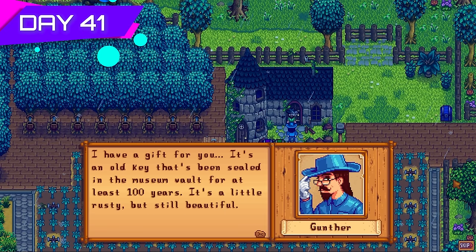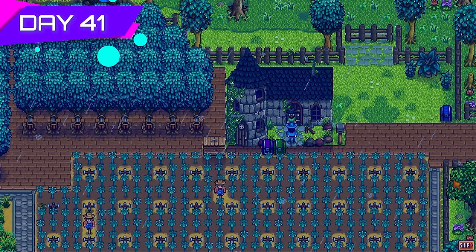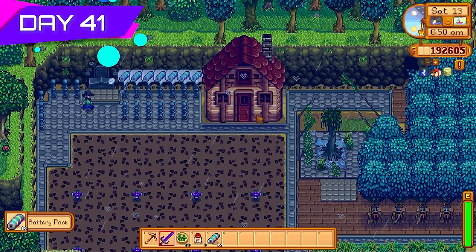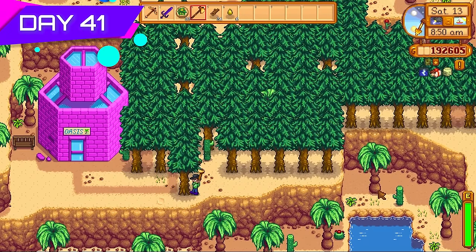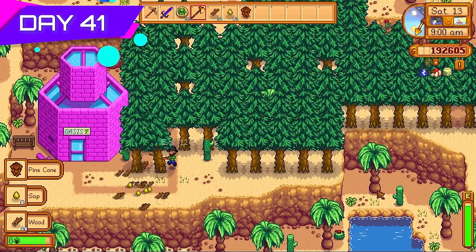Gunther visited me the next day and gave me the key to the sewer — super handy, I can now swap professions on the go. Got more battery packs too, meaning I can make more iridium sprinklers. All the trees grew in the desert so I spent most of the day cutting every single one down because I needed tons of wood to make more kegs. The tappers were going to be ready again very soon and I needed thousands of wood to keep up with keg production.